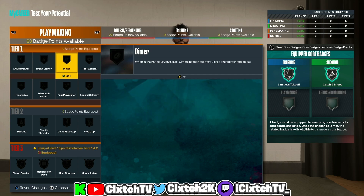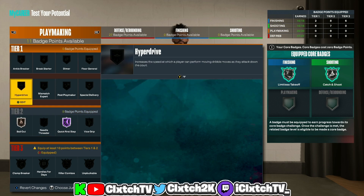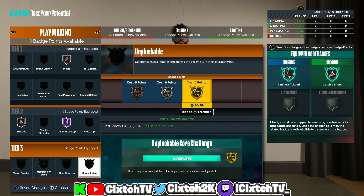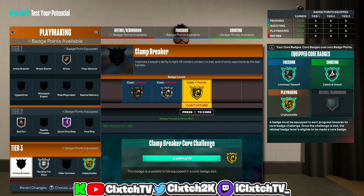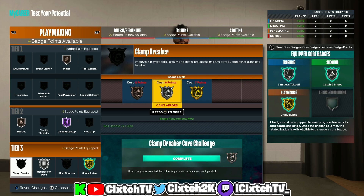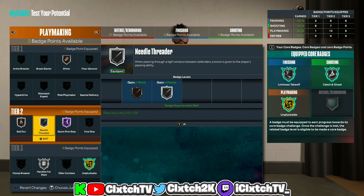For playmaking with 20 badges: definitely get hall of fame quick first step — that's the whole point of 89 ball handle. Get bronze bailout, and throw dimer on the last badge before tier threes. For tier threes, definitely gold unpluckable core and silver handles for days. I'd highly recommend adding three extra playmaking badges to unlock gold clamp breaker — it's crazy overpowered. Don't bother with bronze or silver clamp breaker; only go for gold. If you skip clamp breaker, go silver needle threader instead.